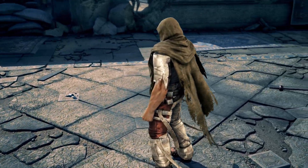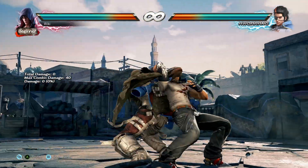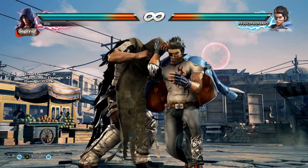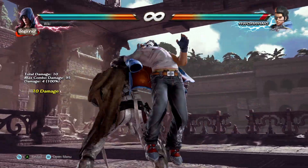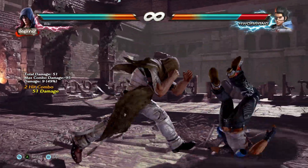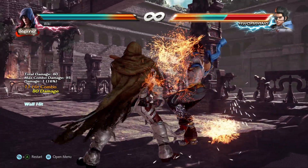Next up we have Jin's Tidal Wave Throw. You guys might be familiar with this one but did you know about the secret input? Follow this throw up with a 3+4 to get 2 more damage and a special voice clip. This throw also breaks the floor, leading to some pretty nasty combo optimization on floor break stages. Just make sure to follow up with the secret input if you really need that 2 extra damage.